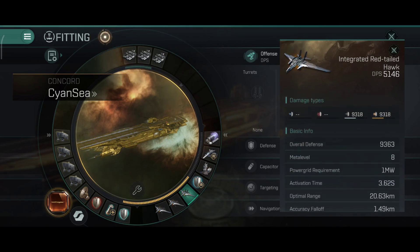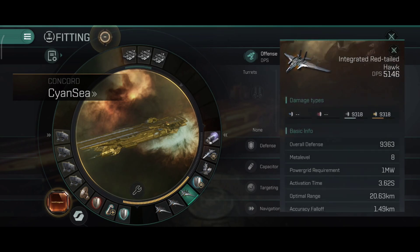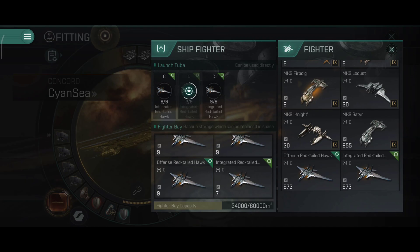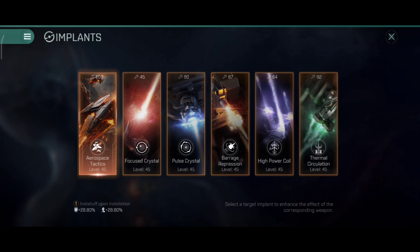The integrated ones have a 20.63 km range, dealing 9,300 kinetic and 9,200 explosive damage - pretty balanced. The offense ones show 14.06 km range but seem to do a bit more kinetic damage while the integrated ones have more balanced output. The extra kinetic DPS on the offense ones might push total DPS slightly higher, but the balanced damage on the integrated ones could perform better against targets with specific resistances.